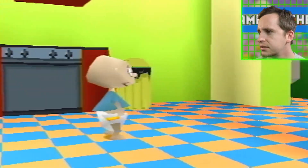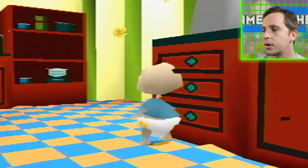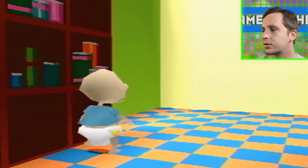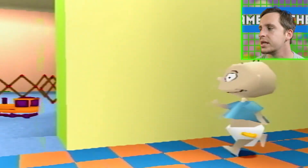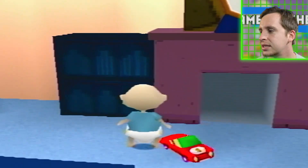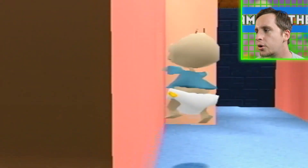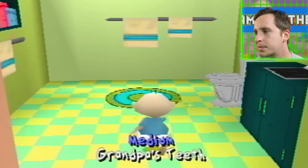So my problem with Dil - especially on Rugrats, because there was the follow-up show called All Grown Up where I actually liked Dil, he was my favorite character because he was just like a little weirdo. What are these things just floating around? Is there a popcorn popper going off? Oh yeah, it's popcorn! On Rugrats, Dil was too young to take part in the adventures and he was always dragging them down - they were always having to go back and get him. He wasn't really contributing anything and that always kind of annoyed me.